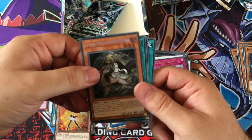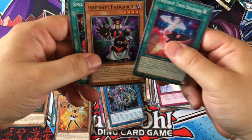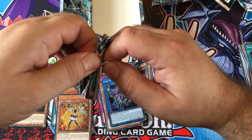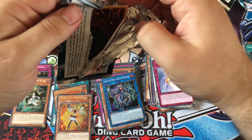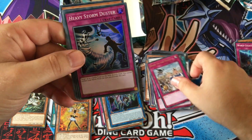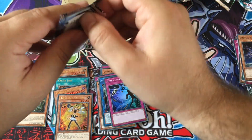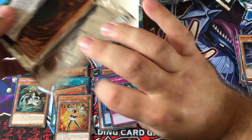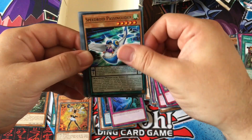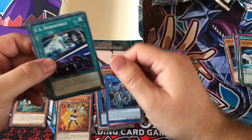We've got the other secret rare — bloody Lumina! I shouldn't be angry, that's a cool card, but... I can only hope now for Lycoris because all the feels. There's no more ultra rares here. You never know, ratios aren't always right. And the last one — please give me a Lycoris. Sorry — it's another Lily Bell.